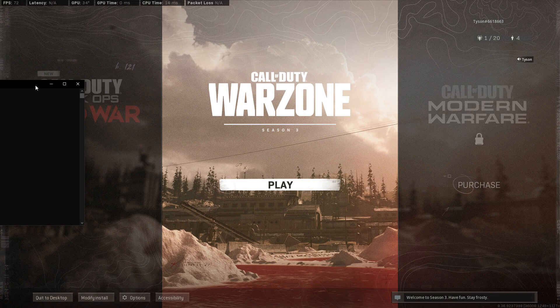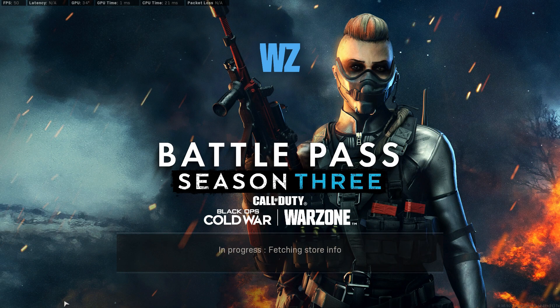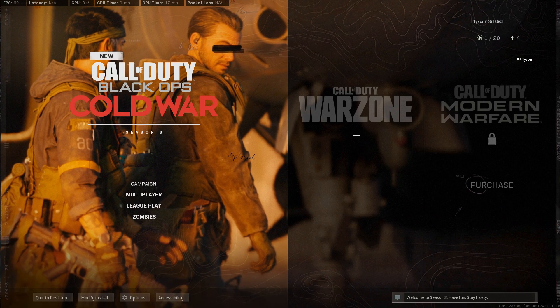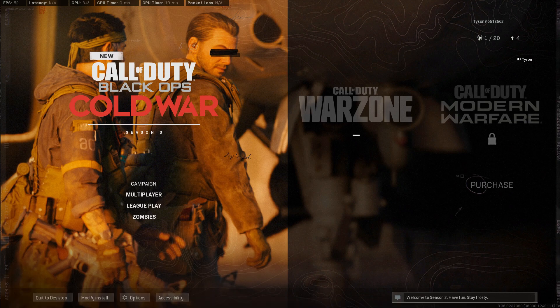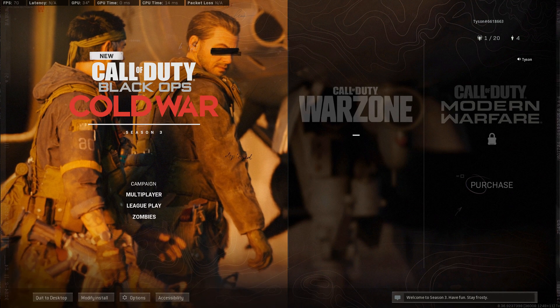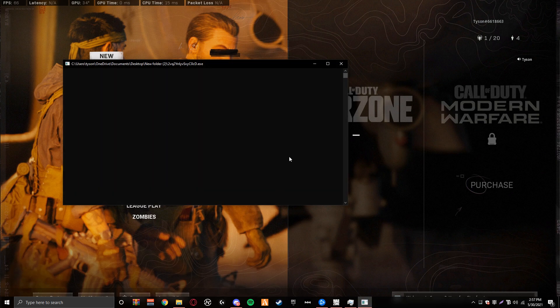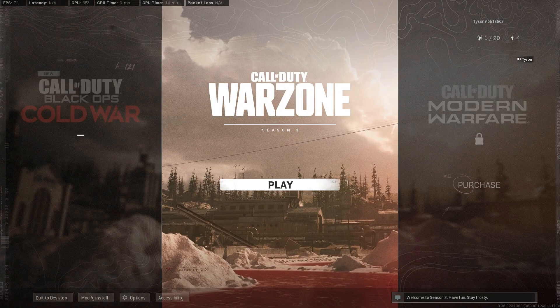And then now I'm just going to slide this to the side. It closed on me, so you're going to open it and then you want to put the key in again. And then now you just want to press F2. Move this to the side. Press F2.